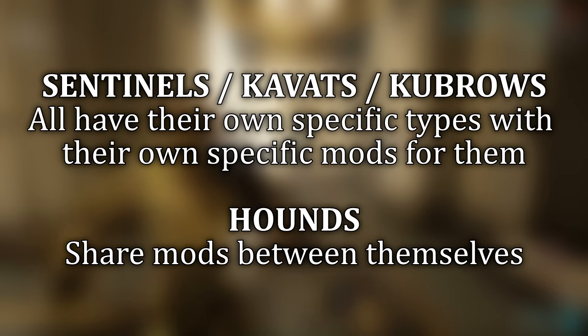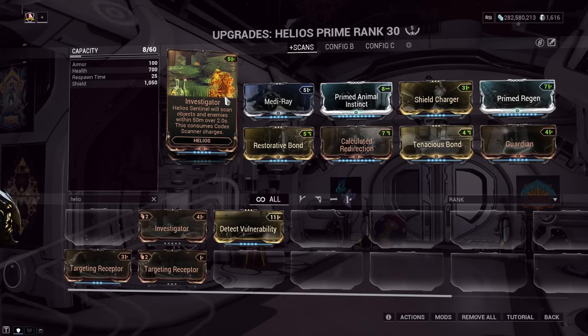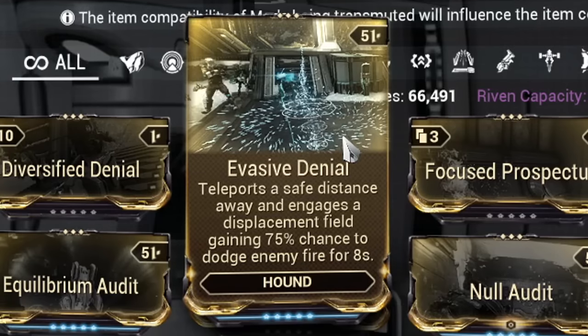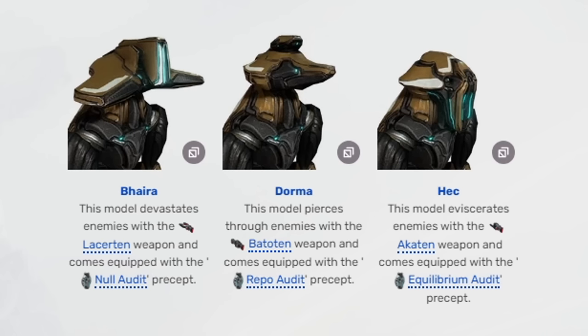Unlike Sentinels, the Hounds are not as unique. You'll still want to build all three of them for mastery ranking, but in terms of what they offer, they mostly share between themselves. What I mean is that you cannot equip a mod designed for the Carrier Sentinel and use it on the Helios Sentinel — they are specific to their type. The Hound's mod type is shared, so once you have all three of them, it's really up to you which one to use. That said, each Hound comes with their own weapon, which is similar in stats but different in status, and they all come with a different Audit mod. So grab all three, but use whichever one you want.